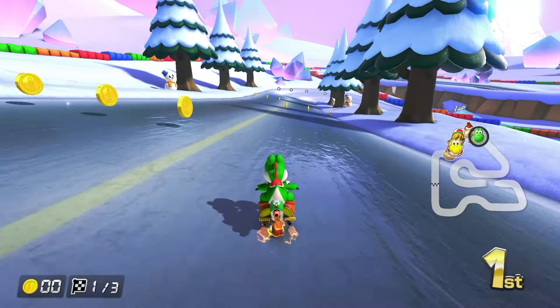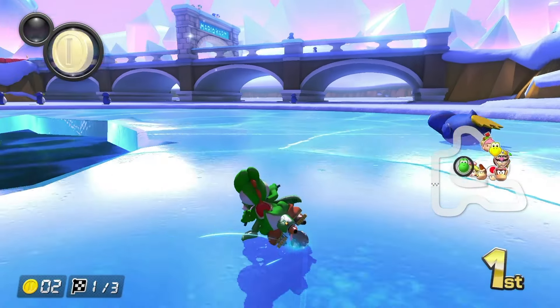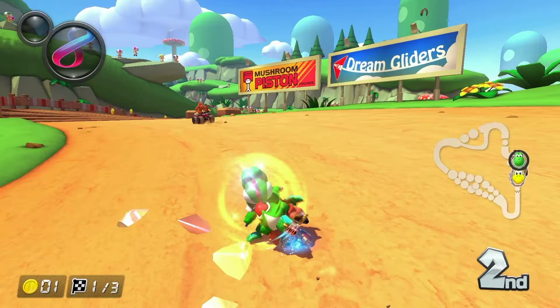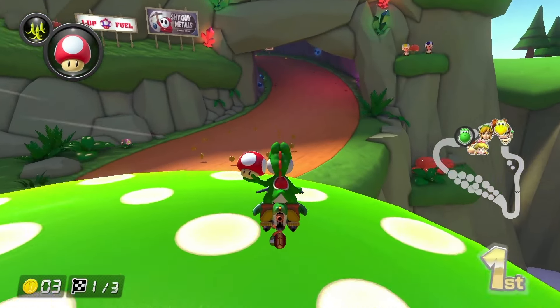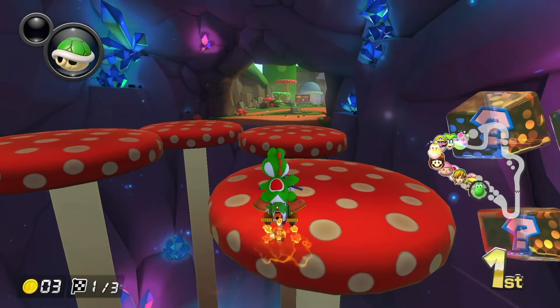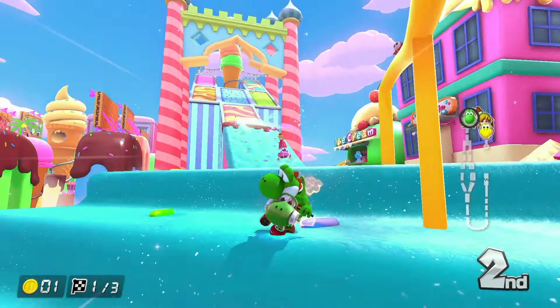Snowland is one of the few ice tracks in the game, and the slipperiness adds a nice challenging aspect to the track. It also has a few pretty cool shortcuts, so how about a nice B tier? Mushroom Gorge is another B tier in a row. It's one of the most recognizable tracks from the Wii, but the mushrooms in this game bounce a little bit differently than they did before — now you have less control over it, which I don't really like, so it bumps it down a little bit.